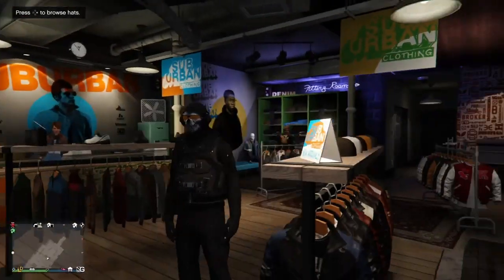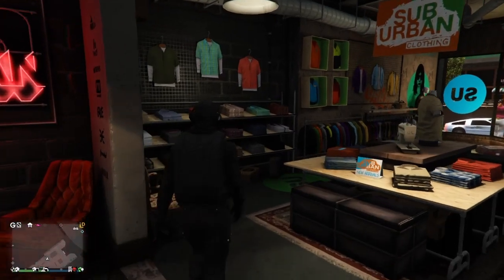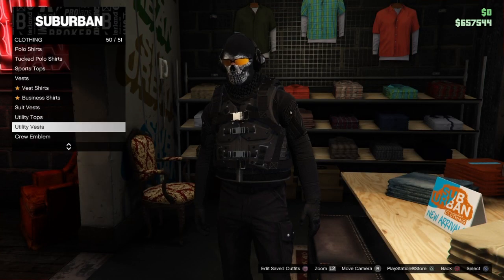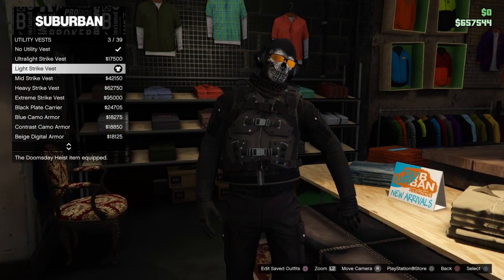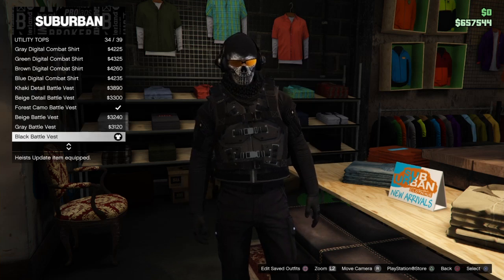How to make the ghost outfit in GTA 5. Go to Tops — you're going to need the light strike vest and the black battle vest.